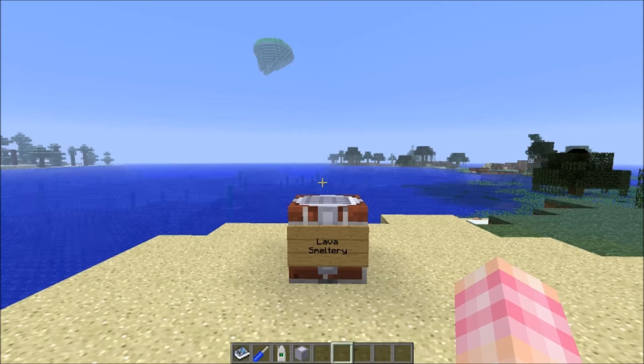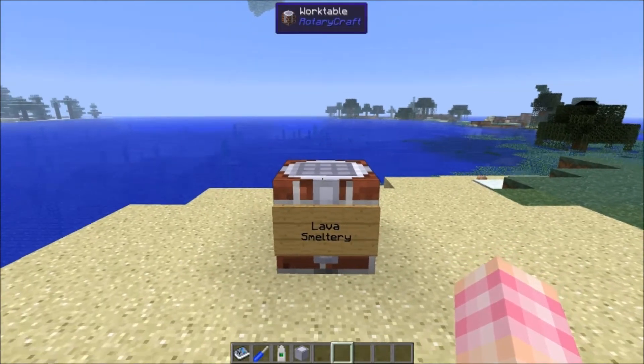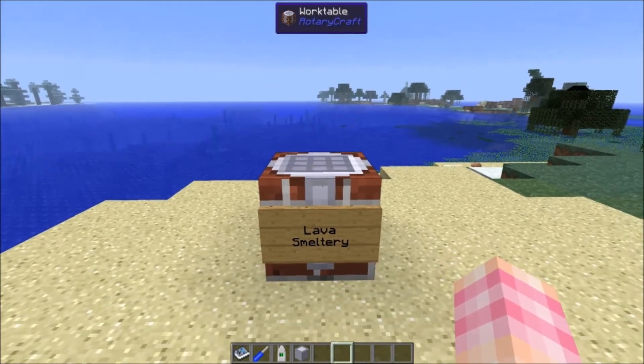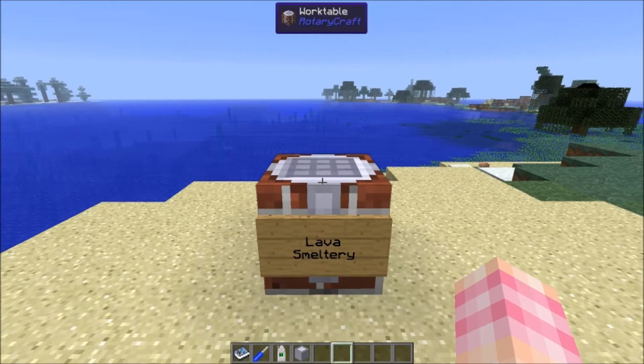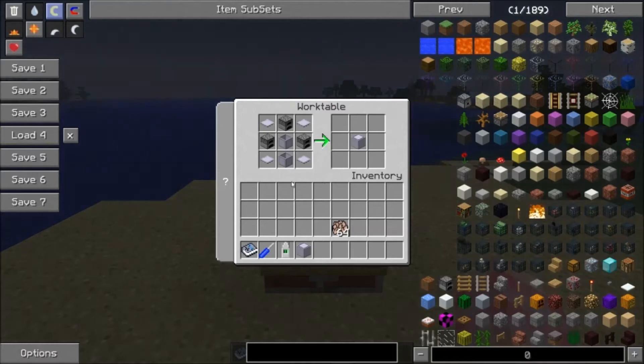Today we're looking at the Lava Smeltry. The Lava Smeltry is basically a super furnace — that's the best way to put it. We'll take a look first at how to craft it, and then we'll talk about what it does, and you'll see why it's so useful. The Lava Smeltry is crafted quite simply: four base panels, two reservoirs, and three furnaces give you the Lava Smeltry.